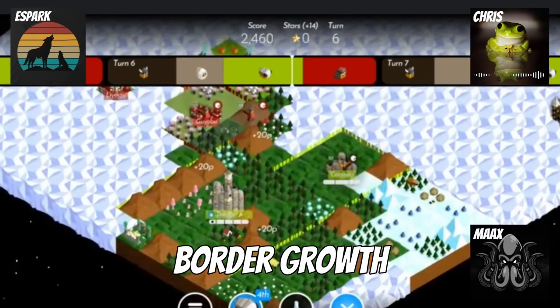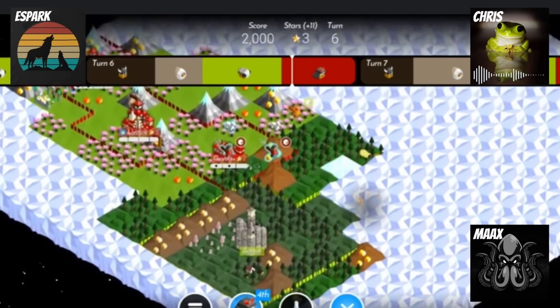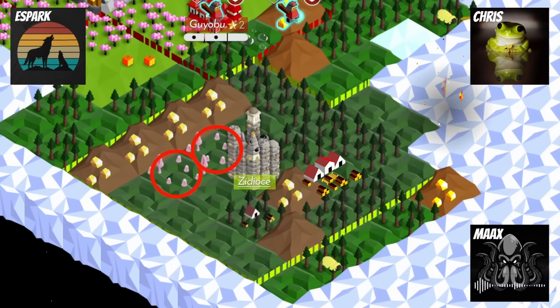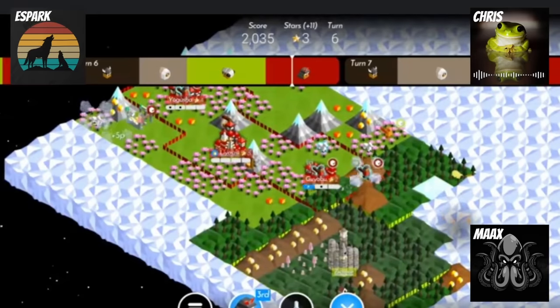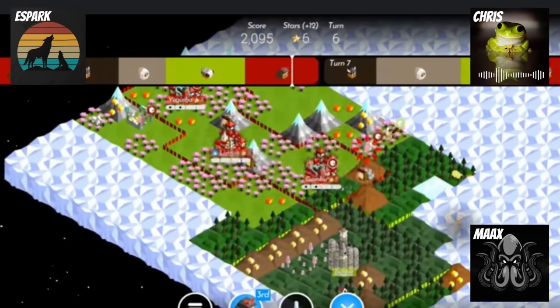And then they get the border growth of a century. We can go to Max's vision to show you just how incredible this border growth is — there are five mines. Every single one of those mountains, except for one, is a mine. So they have so much population in that border growth. It is crazy. They also have two fungi and a level five sawmill spot there. We'll see in just a second what Cymante is capable of doing when they have that much population in one city.